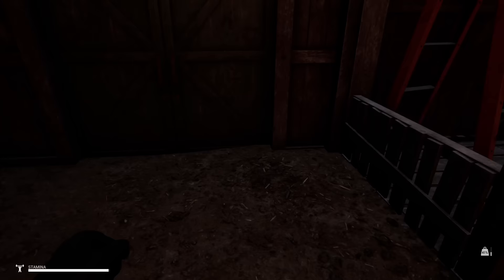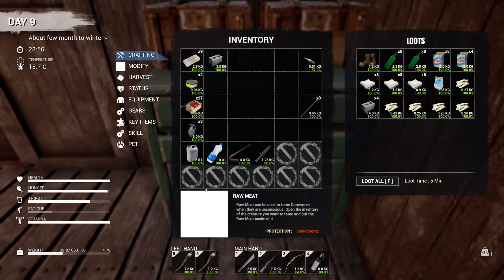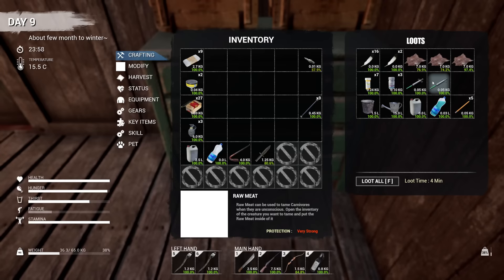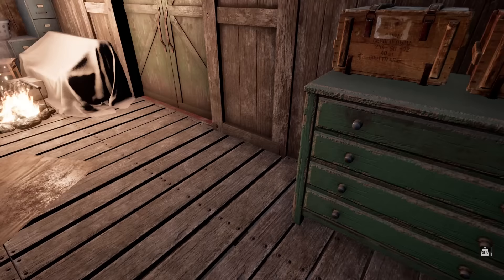A lot of you guys said you can speed climb up the ladders — there we go, it works! You'll have to sprint first in order for it to activate, which is weird, but early access is early access. Third drawer down just has feathers for when I'm making different arrows. Oh, animal hide — okay, we need to make the tanning rack tomorrow.